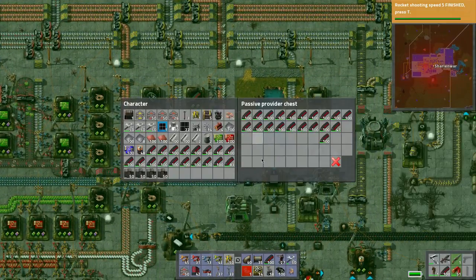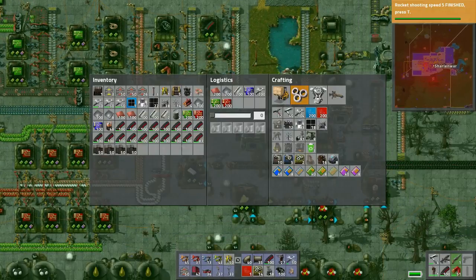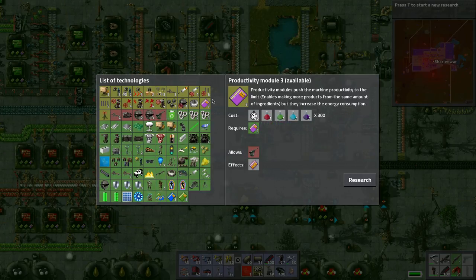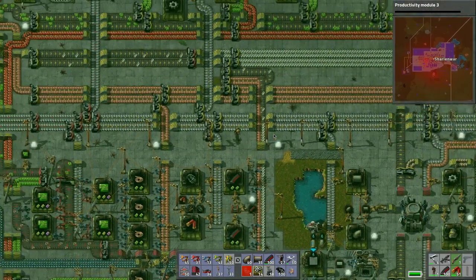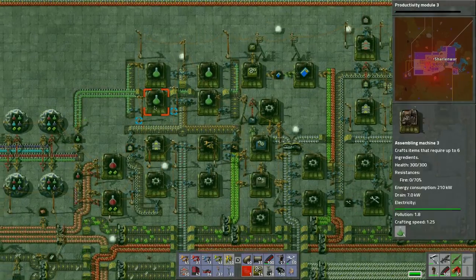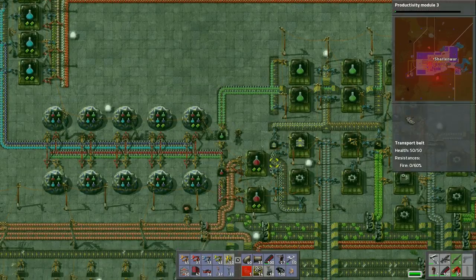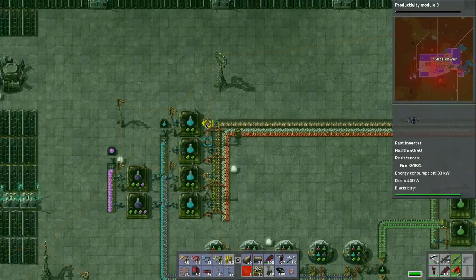Rocket shooting speed five is done! What does that mean, what else do we need? Now we need productivity three - let's research that. Let's look at what's going on research-wise. This is all keeping up quite nicely.